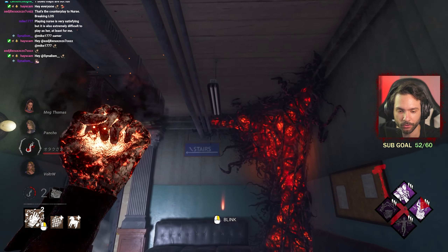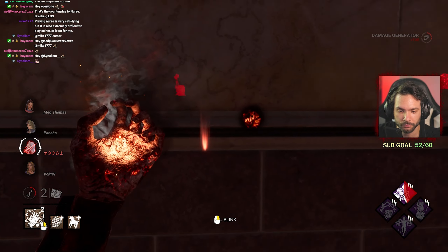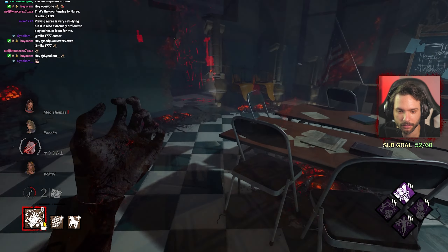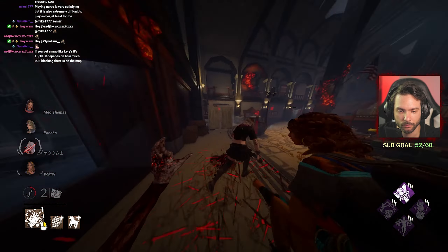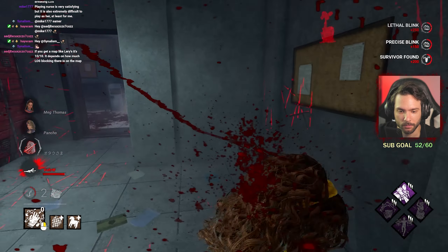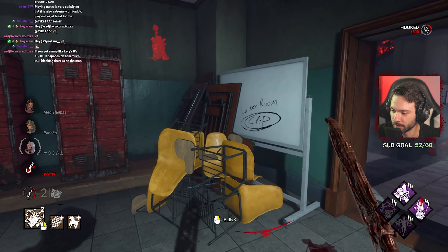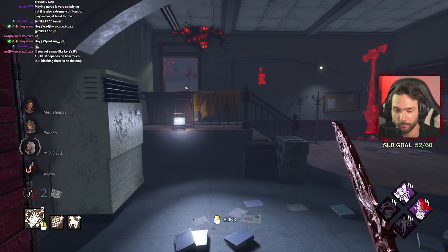How hard would you guys say that RCPD is for Nurse, out of 1 to 10? The second blink is not up. Sometimes the blinks are badly positioned, yet with them badly positioned I still have a chance to get them, which is kind of funny. If you get a map like Larry's, it's a 10 out of 10. It depends how much line of sight blocking there is on the map — and it's the same on RPD, you may as well say.